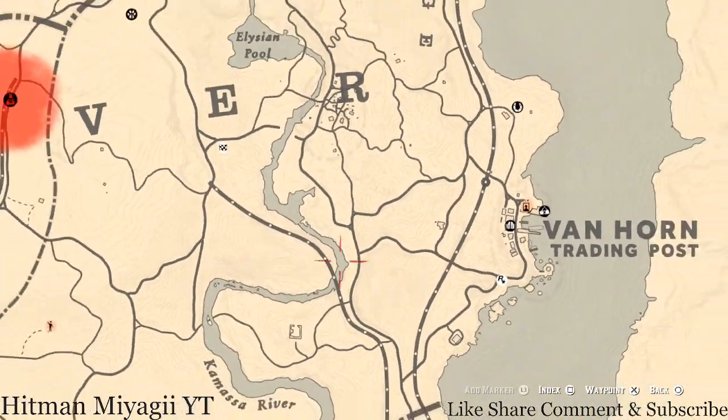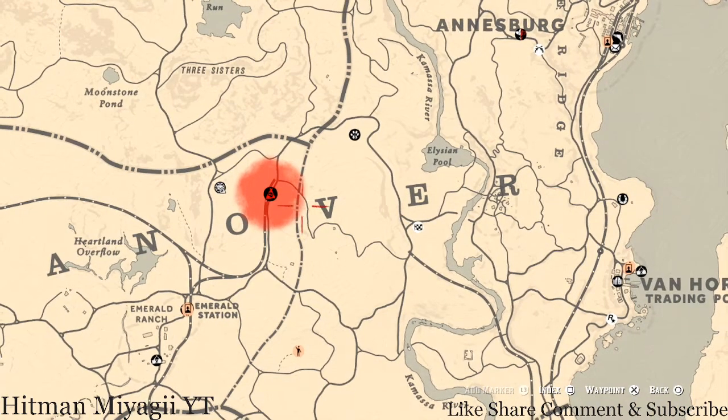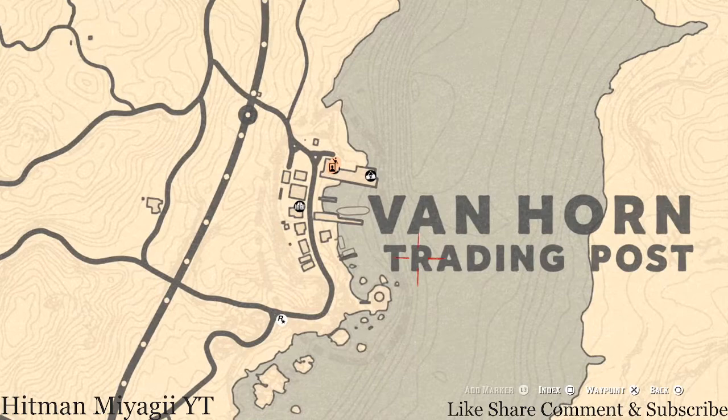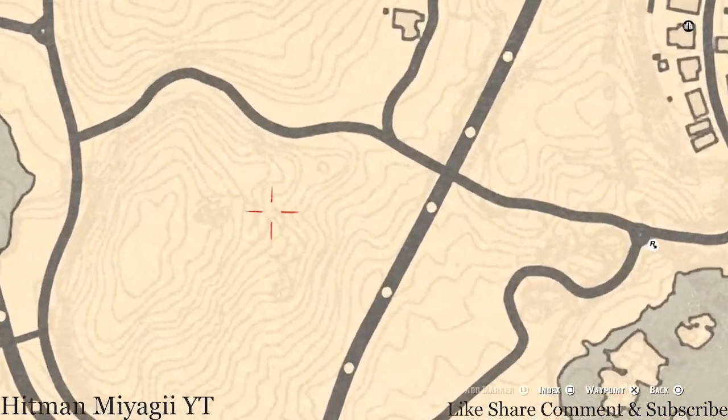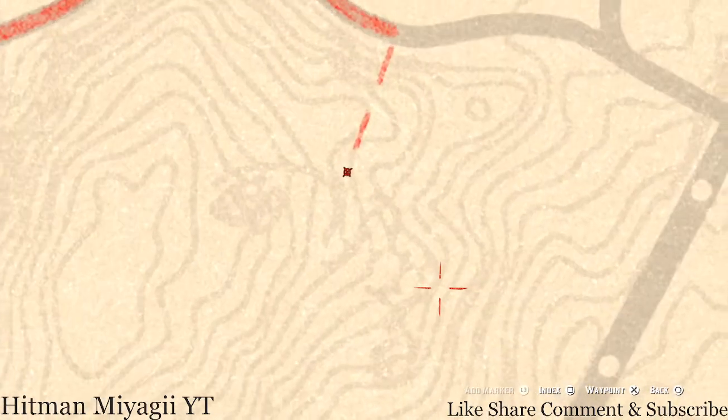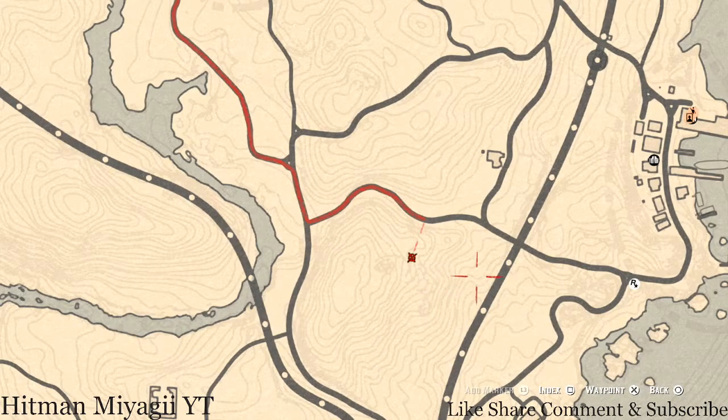The next thing is the Caribbean Rum antique alcohol bottle. If you want to fast travel, fast travel to Van Horn — it's right outside of Van Horn at this location. Right next to the letter 'I' on the map, there's an outlook platform for hunters. There's a ladder, a platform, another ladder, and a top flat platform. Go all the way up to the top and that's where your antique alcohol bottle is — the Caribbean Rum antique alcohol bottle — right there at that location outside of Van Horn.